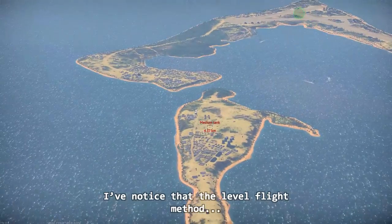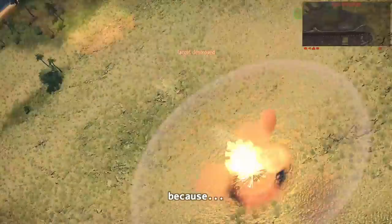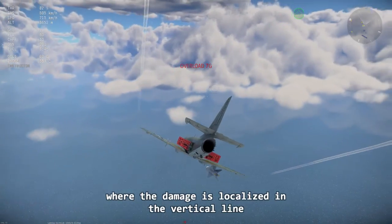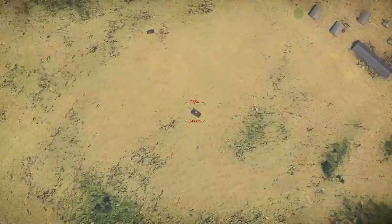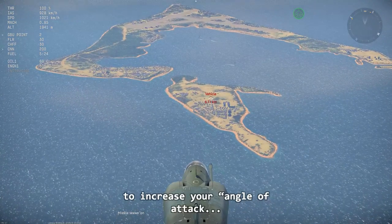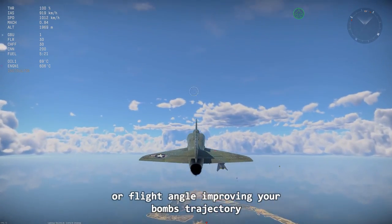I've noticed that the level flight method has a higher killing potential depending on your enemy's vehicle, because hitting at an angle can increase the internal damage compared to hitting from the top where the damage is localized in a vertical line. As a last tip, you can switch to your third camera view after locking on your target to increase your angle of attack, improving your bomb's trajectory.